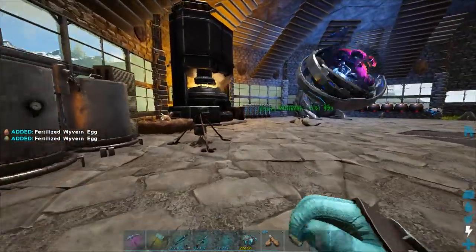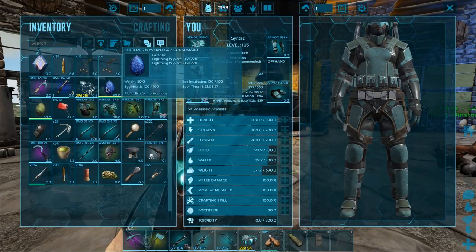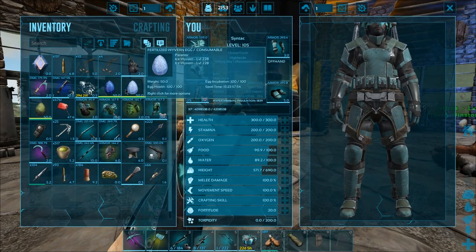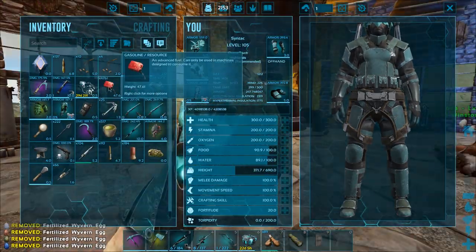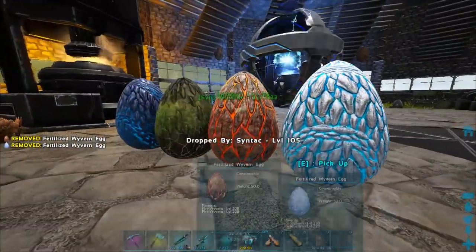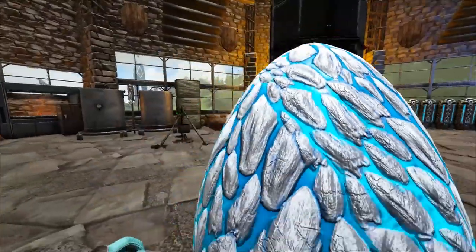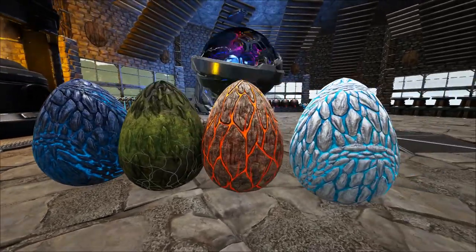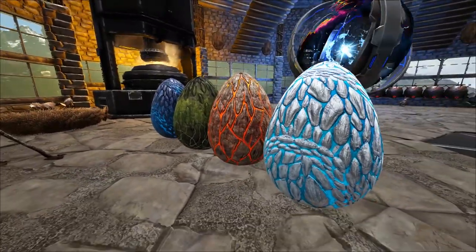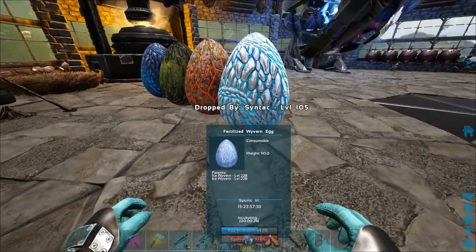I don't know what any of the other ones look like. I have no clue what the fire one looked like or the lightning one, and I don't believe we saw the 228 ice one at all. Oh, this is cool — this is seriously cool looking. We just have each type of egg right here. They're all max level and they're all getting ready to hatch. Wow, they're actually going to hatch up super soon.